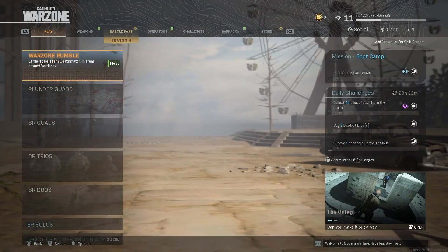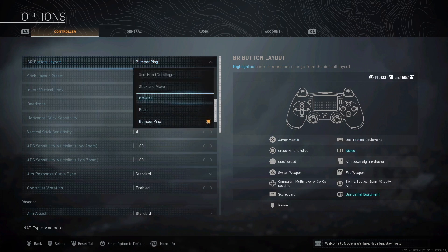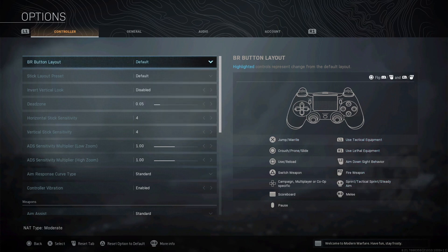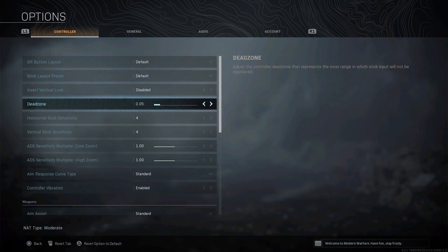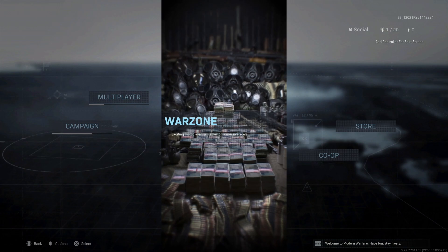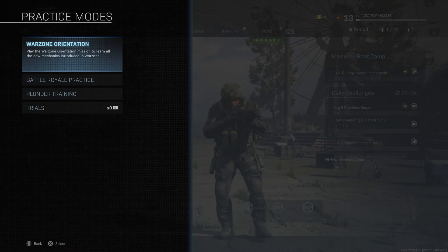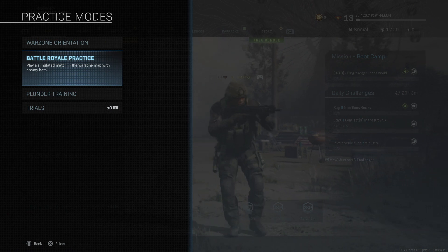When you first load Warzone, it may load with the bumper ping control scheme selected. In this video, we will be mainly focusing on the default control scheme, as many players will be more used to this from playing other Call of Duty game modes. It is possible to change control settings via the main menu and also by pausing the game. The game features several options for practising, including some tutorial modes and a short practice match versus bots, which can be helpful for learning the basic gameplay mechanics and controls.